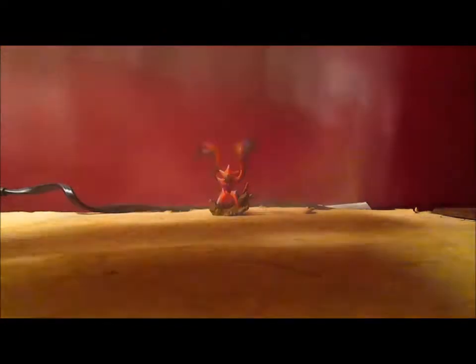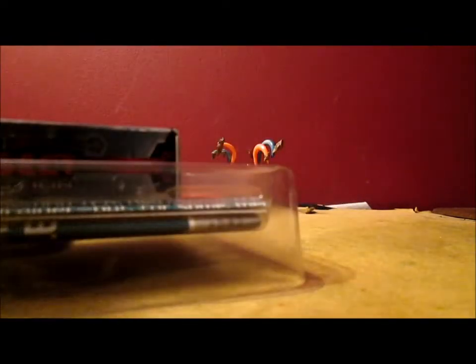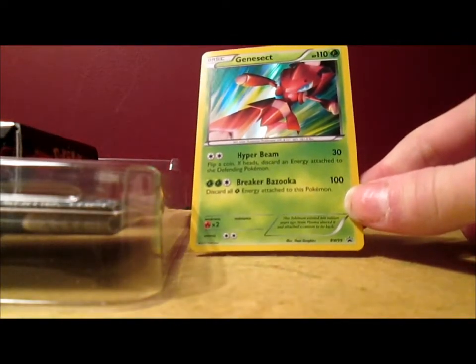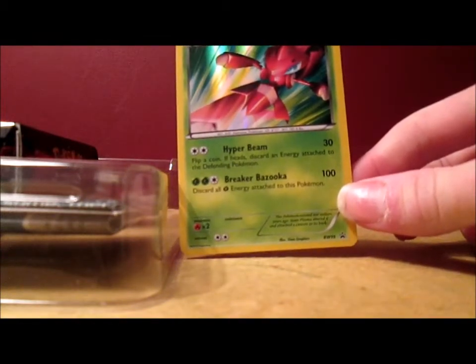Let's open it up. How the heck am I supposed to open this thing? Oh, the top, of course. My background is kind of crummy. I've got nothing Genesect, so next time I open up a Genesect pack or whatever I'll use the pin. There it is — that's pretty cool. Black and White 99, so they're getting pretty far in their checklist. Anyways, that's the Shiny Genesect.